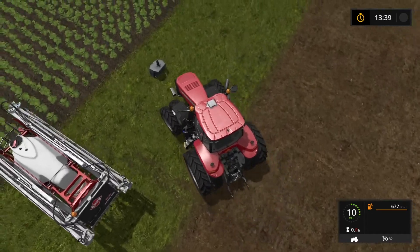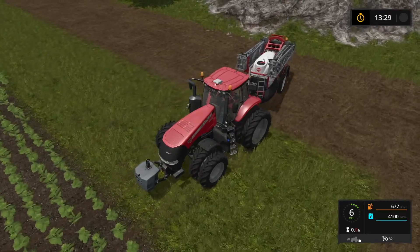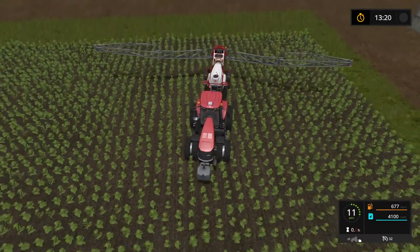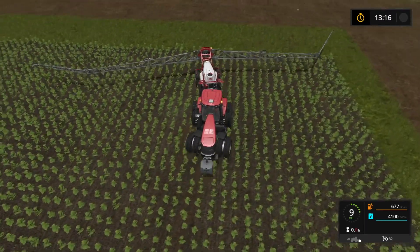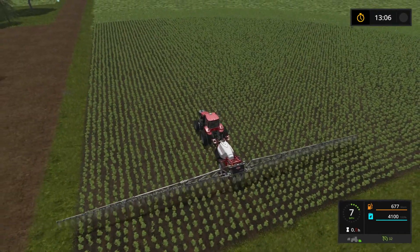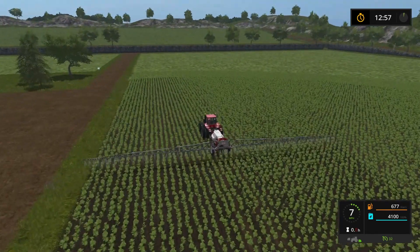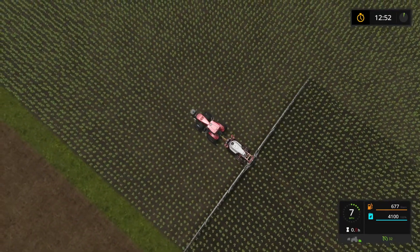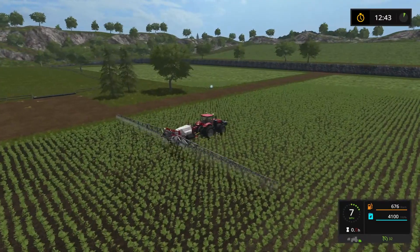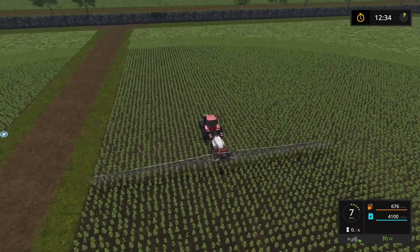I'd like some bigger equipment. Alright, sprayer on and roll. Zoom out where I can see where I'm at here. So this is a pretty decent sized field. The only thing I would change about it is I'd get an excavator and bust out that wall, put some dirt down there, smooth it out, and make this all one big field. But you can't do that, so we've got to work around that wall.